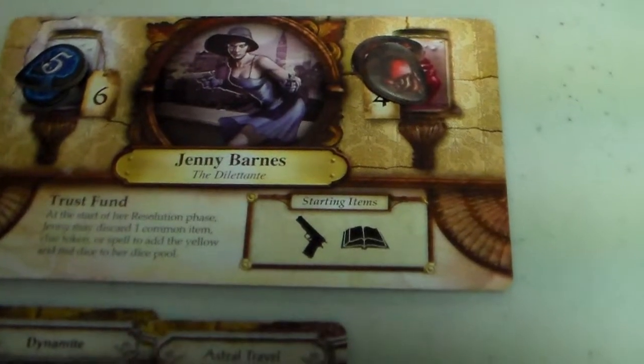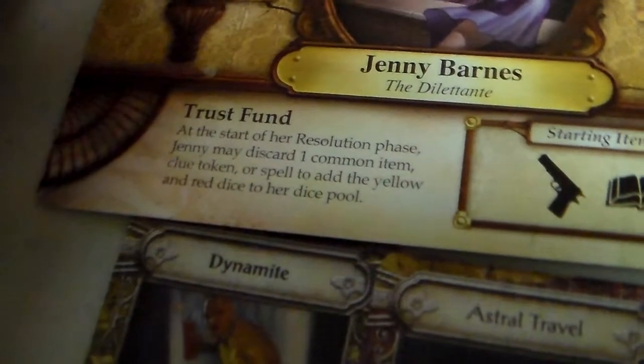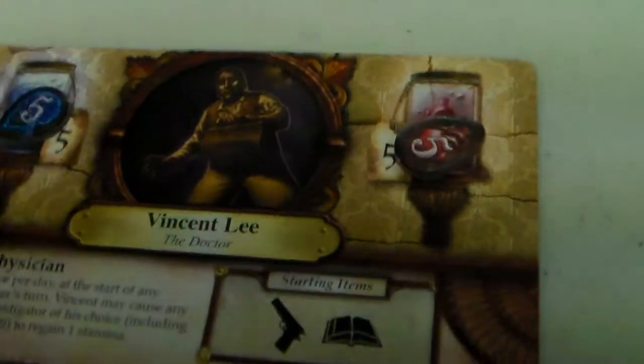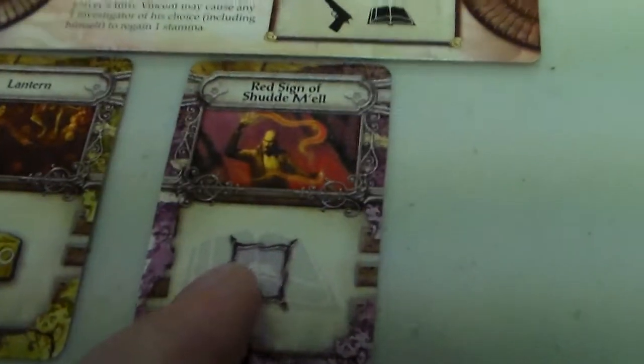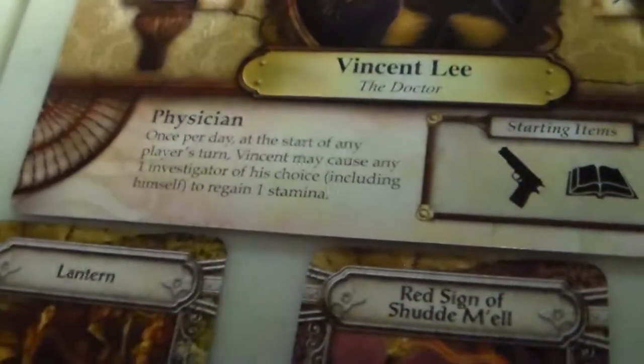We're going to play with two characters. Character one is Jenny Barnes — she has six sanity and four health, and starts with a common item and a spell, which ended up being dynamite and astral travel. Her special ability is Trust Fund: at the start of her resolution phase, Jenny may discard one common item, clue token, or spell to add the yellow and red dice to her pool. Character two is Vincent Lee, a doctor with five sanity and five health. He starts with a common item and a spell, getting the lantern and the Red Sign of Shudde M'ell. His ability as a physician: once per day at the start of any player's turn, Vincent may cause any one investigator, including himself, to regain one stamina. Both characters and the villain were picked randomly.